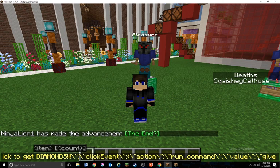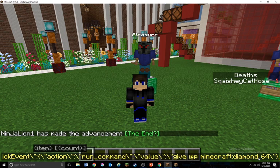Click event action run command — and right here is going to be the command that runs when someone clicks the sign. So: give @p minecraft:diamond 64.